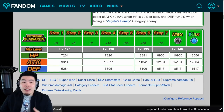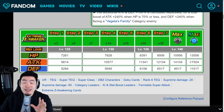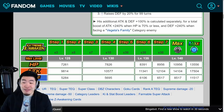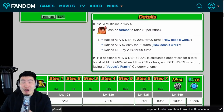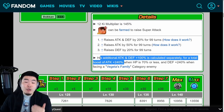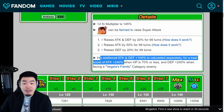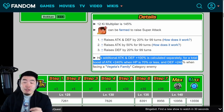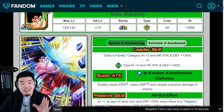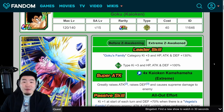And of course they also get better stats. Now with the EZA, he gets up to 13,556 HP, 17,504 attack, and 11,517 defense. So this much attack, greatly stacking every single turn, and also still stacking defense — he's gonna be insane. Do not sleep on this Goku. Some quick maths: his additional attacking and defense plus 100% is calculated separately for a total boost of 240% attack when HP is 70% or less, and defense plus 240% when facing a Vegeta's family category enemy.